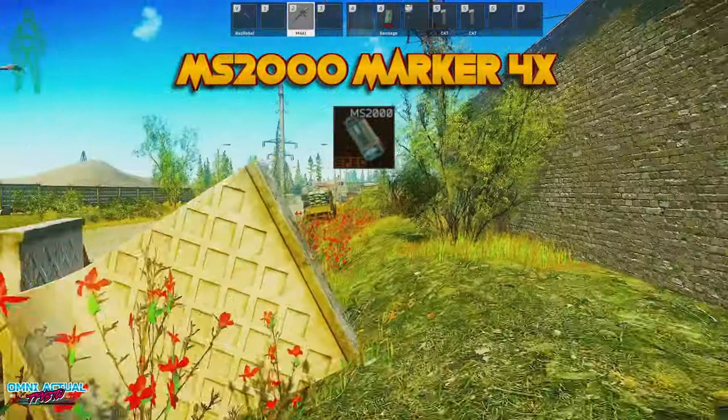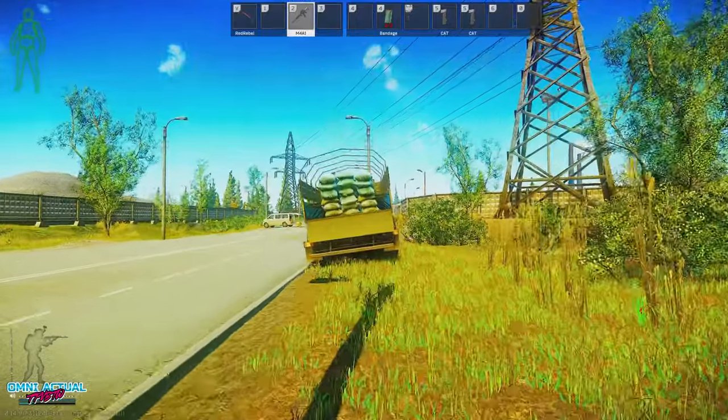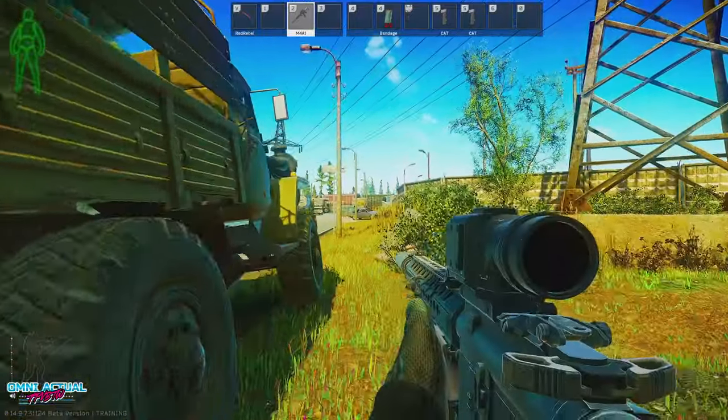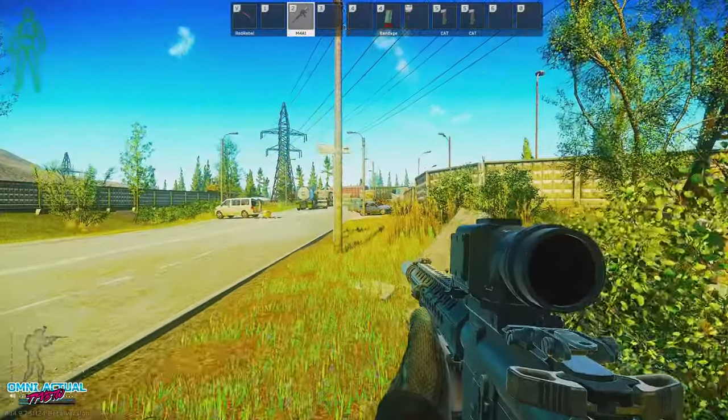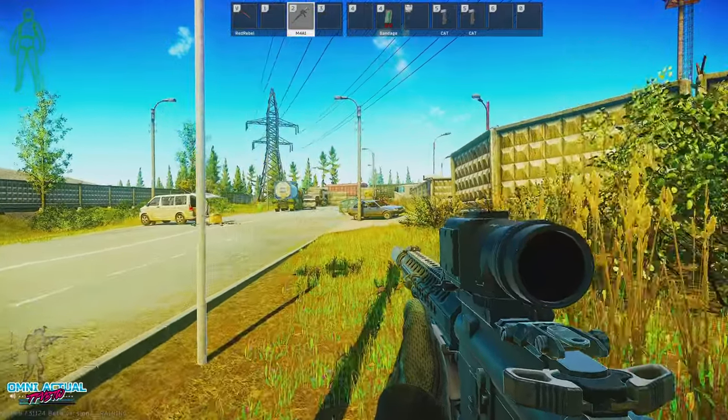You will need four MS2000 markers to place on each of the fuel tankers, which thankfully Praepor is willing to give us to get us started. These can be placed both in your special slot or in your secure container, so there's no reason you should lose them.